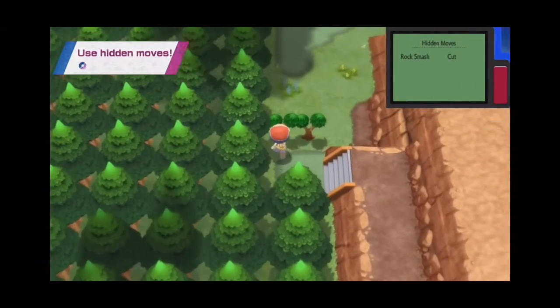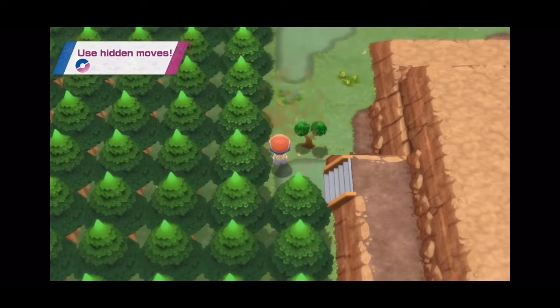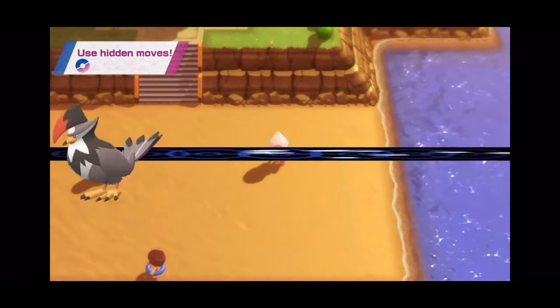But it also has a new app — an app that can call upon wild Pokemon to do HM moves, basically bringing back HM moves and making them more similar to the ride Pokemon from Sun and Moon.